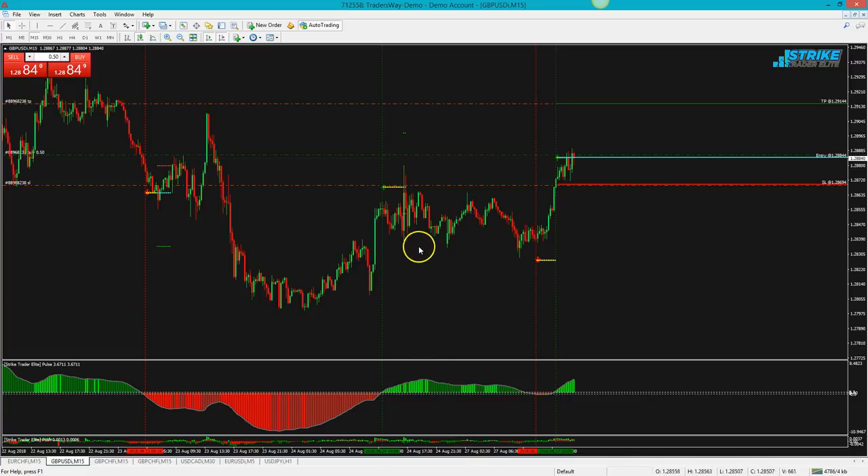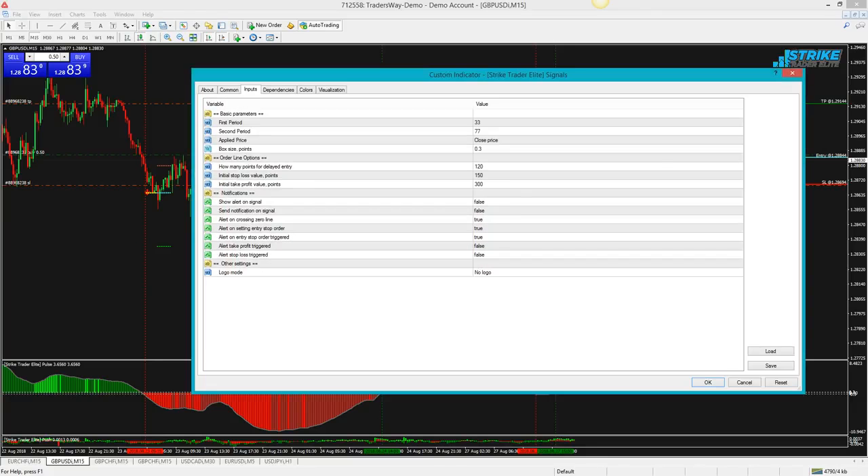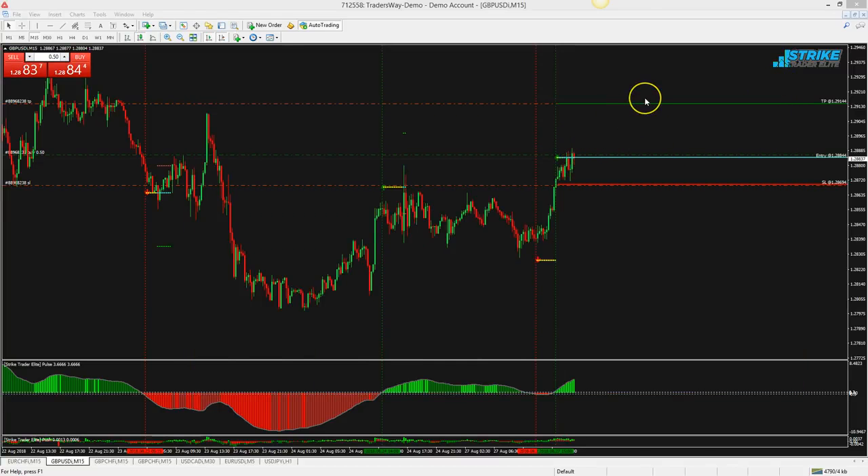You'll be able to adjust all the indicator settings inside the settings panel — and you'll learn exactly how to do all this in the members area. There are many alert options: zero cross alerts, stop-loss alerts, stop order triggered alerts, and take profit alerts. Everything you see here will shoot out an alert for you.